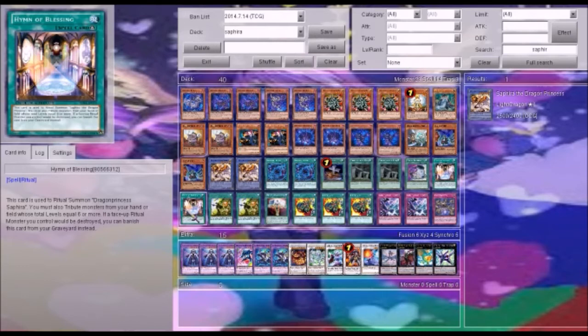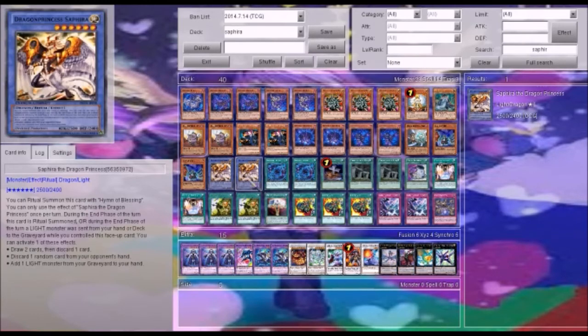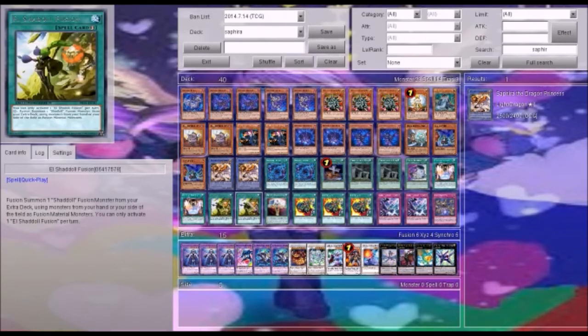Himmer Blessings is the card you use to summon Dragon Princess. It can be six or more, so you can drop the Djin and the Shadal. Also, if your Ritual monster were to be destroyed, you can banish Himmer Blessings from the Graveyard instead, so Dragon Princess will stay on the field. El Shadal Fusion for those quick play fusions — and you can use Dragon Princess for a fusion summon, so if something were to pop up, you can quickly use it for Nephilim.